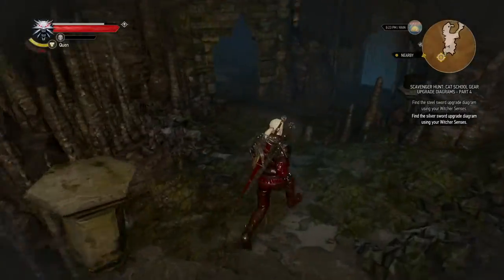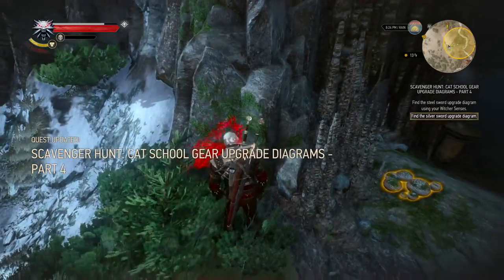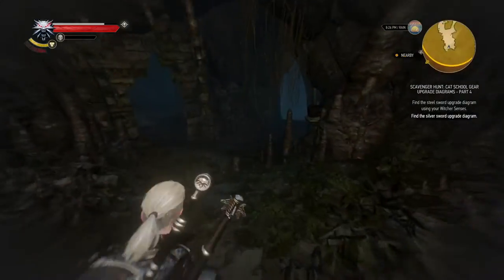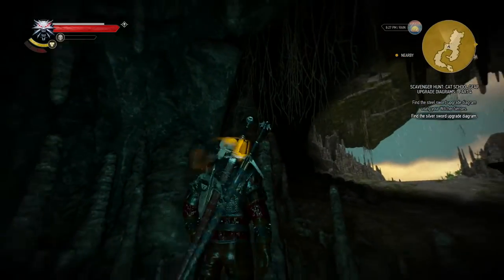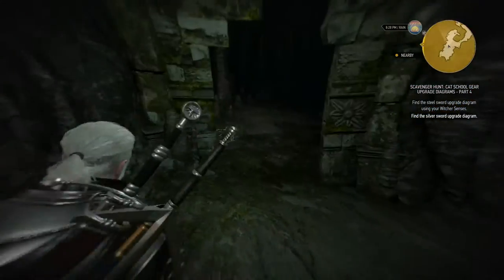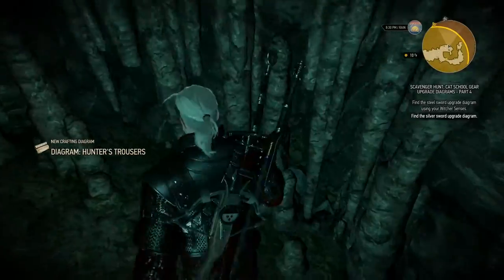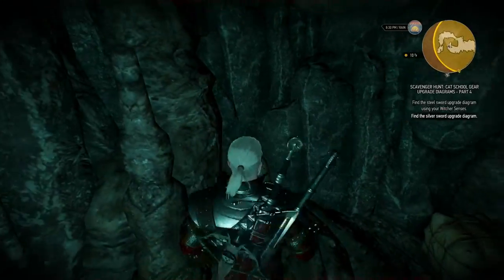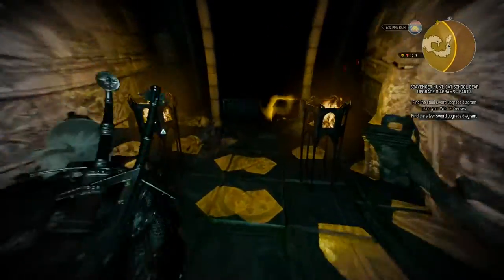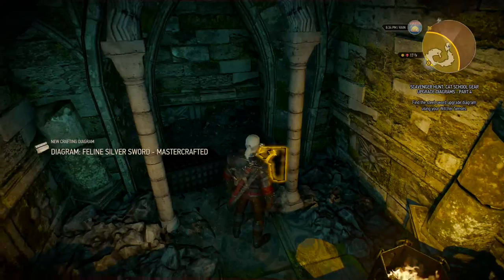There we go. Let's go with Quen, and maybe check out the sign again — I always forget to check out the sign here. And now let's see what we can find inside. Probably right over here. Is that it, in a pot? Nope, hunting trousers. Could be anywhere. But on the left there seems to be something — just simple hunter trousers. There seems to be another bag in the corner. Not interested in any of that, so let's go deeper into the ruins. There seems to be simply a single chest here — the Feline Silver Sword Mastercrafted. Nothing in the other chest, weirdly enough.